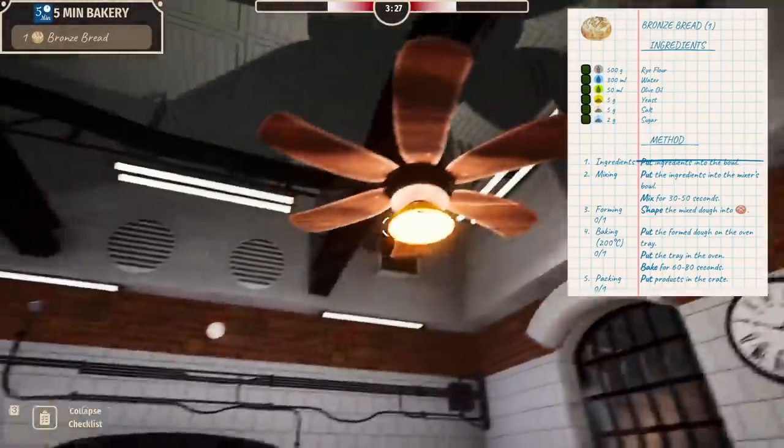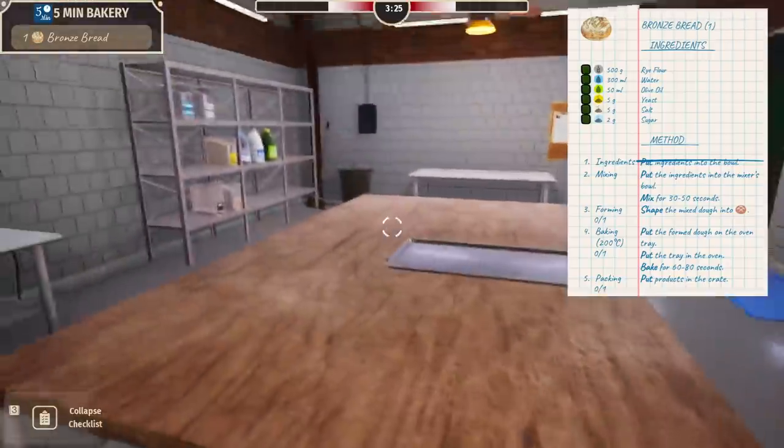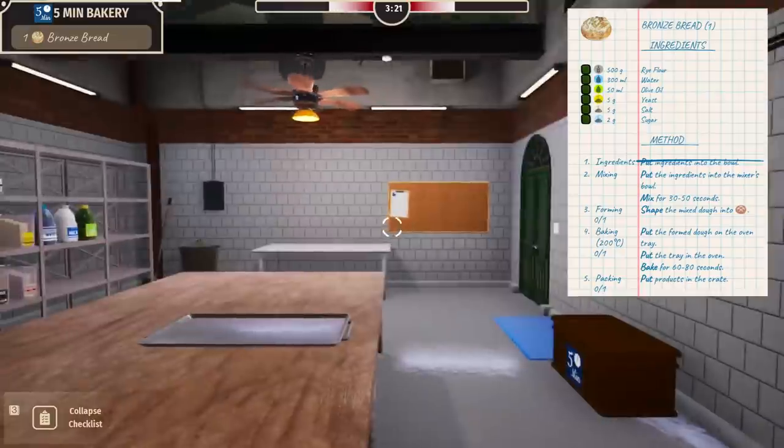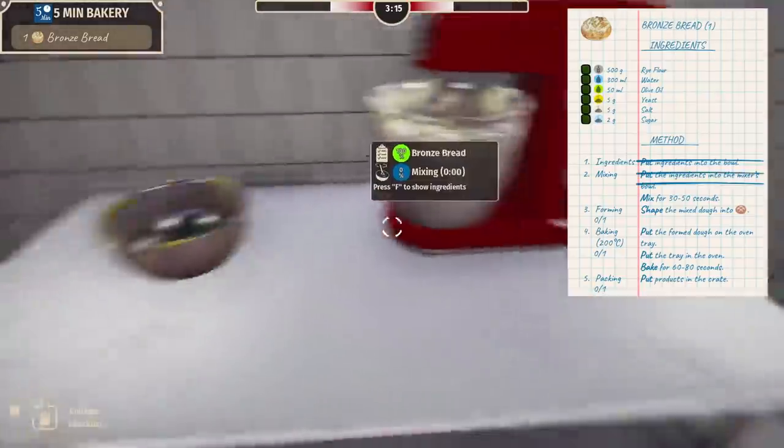I actually really like these cooking sims — it's always very frustrating to remember exactly what you need. Where's the sugar? Oh, it's literally right beside me. I am smart. There we go, it's actually done right. What the hell is going on in here — am I dying? How's this doing? We'll keep it in there a little longer.